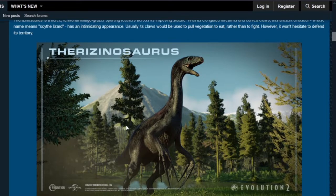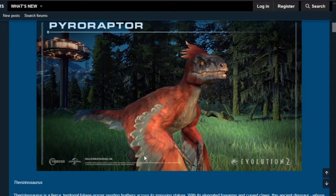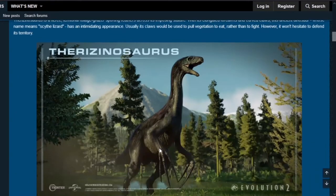This is the image of the Therizinosaurus — look at how long those claws are! I thought it had feathers on its arms like a Pyroraptor, but it's different. It has feathers running from head to tail on its back — pretty amazing and very detailed. I love the feathers, so cool.